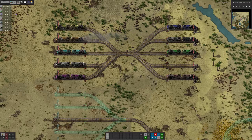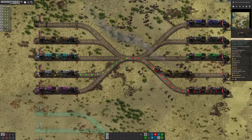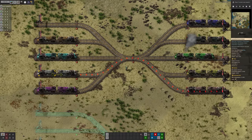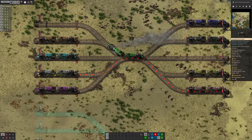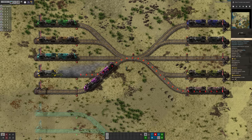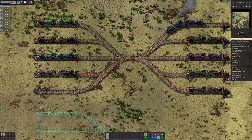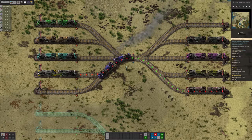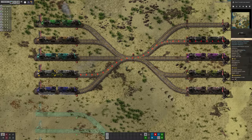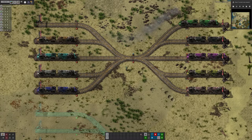Anyway, that's all I really wanted to show today. It's a colorful example, but look — that train has still not moved. And you can see how this could pretty much kill the throughput of a carefully tuned megabase dead, which would be very sad. Until next time, thanks very much for watching, and I will see you again soon. Bye-bye.